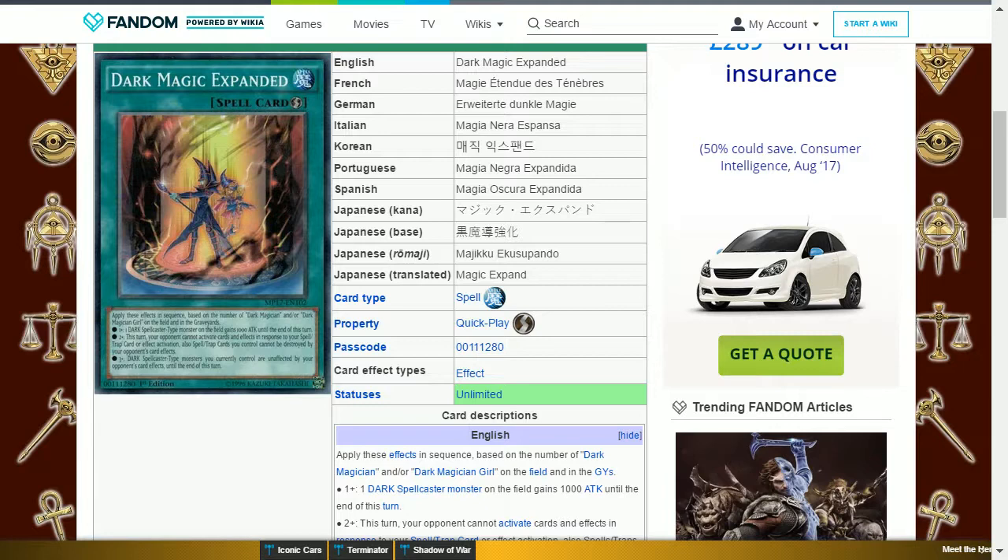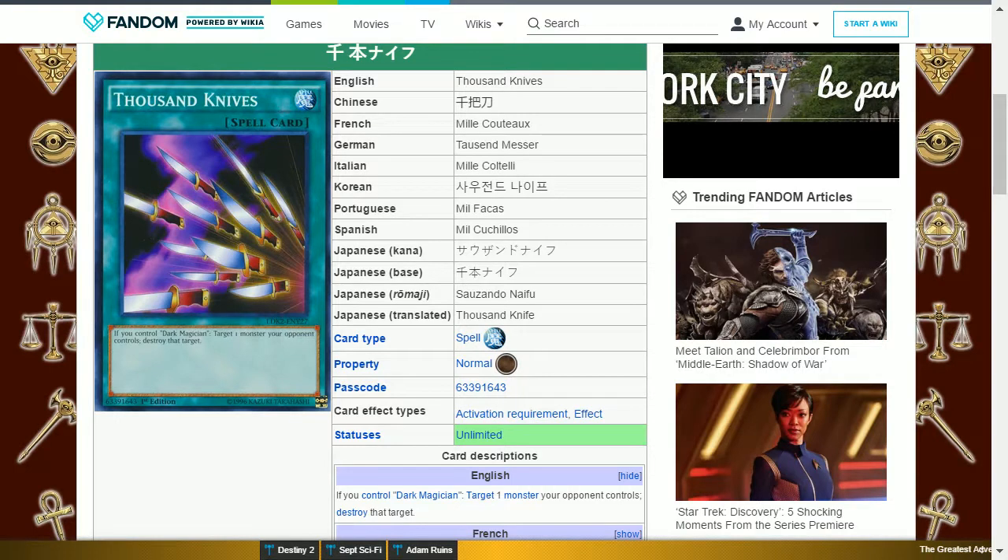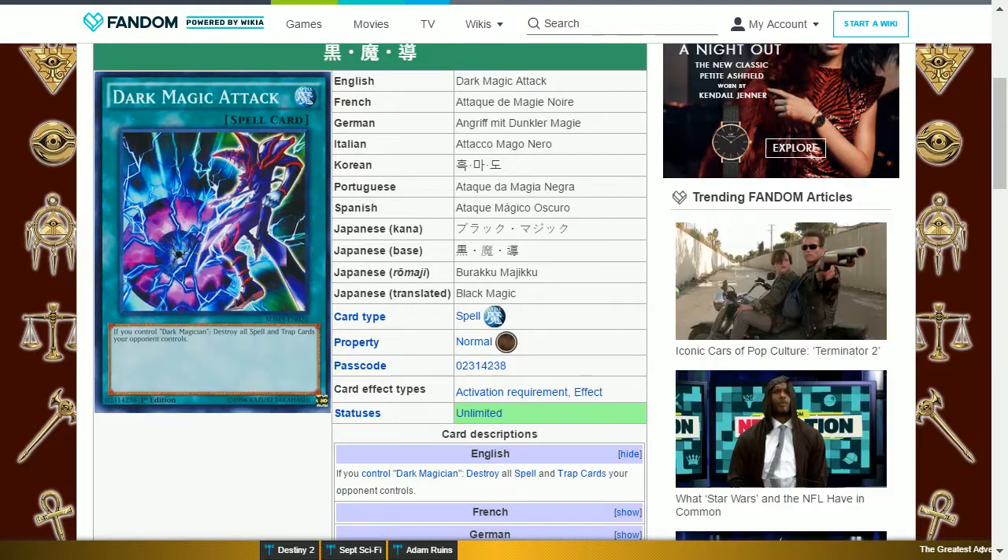The next card is Thousand Knives. This is a normal spell card that says: if you control Dark Magician, target one monster your opponent controls and destroy that target. This is useful as it can remove any of your opponent's monsters, even those that may be lower level but more threatening or have an annoying floating effect.